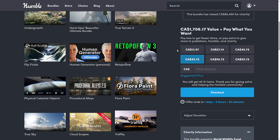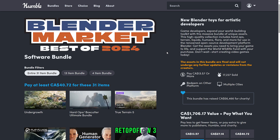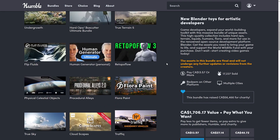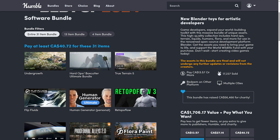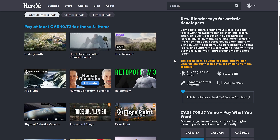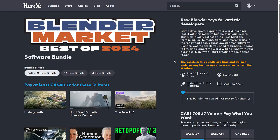The Blender Market Humble Bundle is supposedly ending soon, though it's likely been extended a few more days. You can get Box Cutter and Hard Ops for the price you'd pay for them normally, plus all the other bundle items free. If the bundle has ended, you can still grab them on Gumroad or Blender Market via links below. Remember: the bundle gives you a frozen-in-time snapshot with no updates, while Gumroad or Blender Market purchases include ongoing updates. Still easily worth it in my opinion.